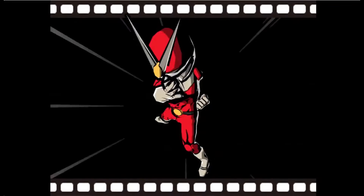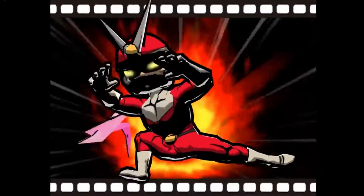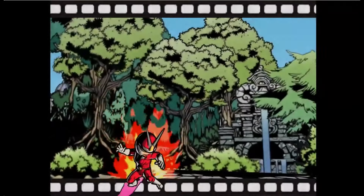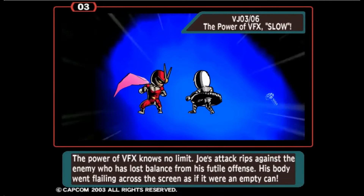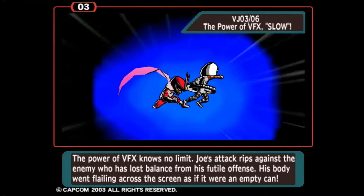The first VFX power is Slow, which slows time, causing the player's attacks to be more powerful, increasing Joe's reflexes and allowing him to dodge attacks more easily. The second VFX power, Mach Speed, allows Joe to move at a faster speed, creating multiple afterimages of him when he unleashes a flurry of attacks on all the enemies on screen.